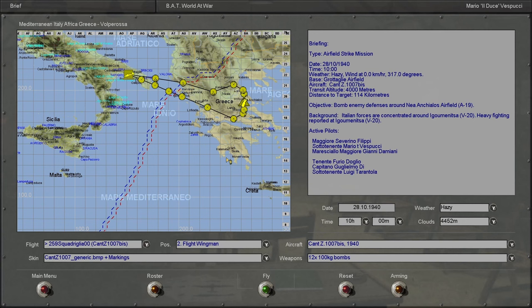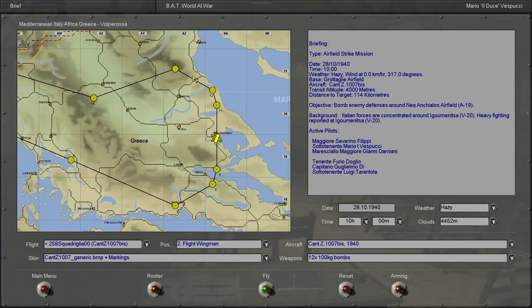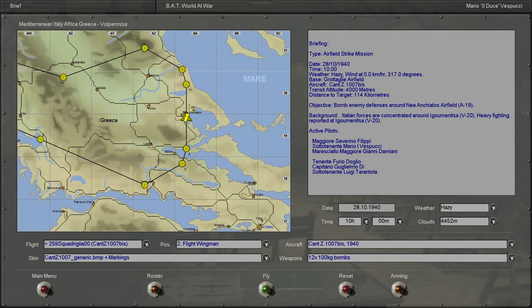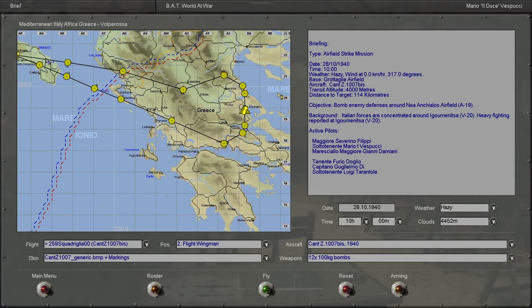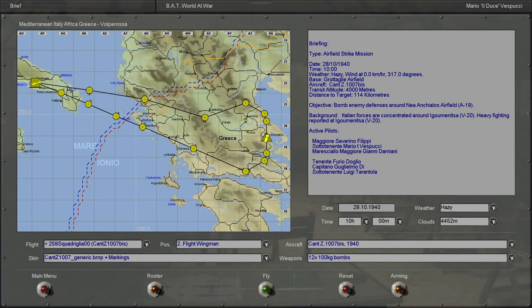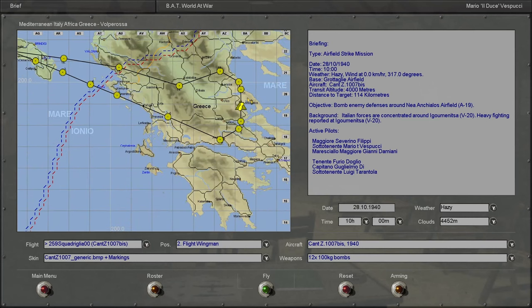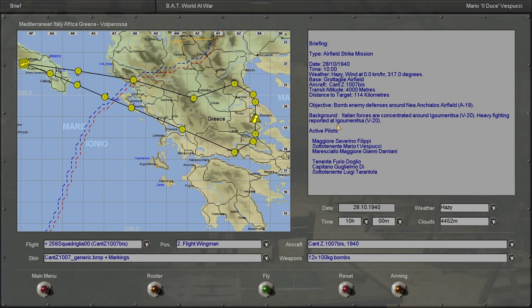It looks like we're going to be taking off from Taranto in Italy and attacking a Greek airfield northwest of Athens. The day is October 28th, 1940 at 10 a.m. with hazy weather. We'll be flying the CANT Z-1007 bis at 4,000 meters, and the distance to target is 114 kilometers. I don't think that's the actual distance between Taranto and the target in Greece, but I believe this map is not to scale — and that's fine.